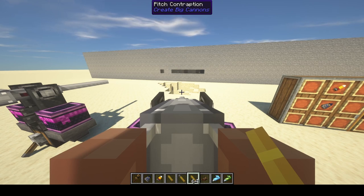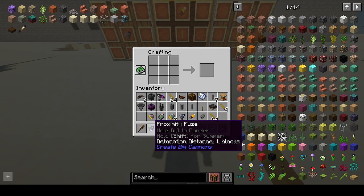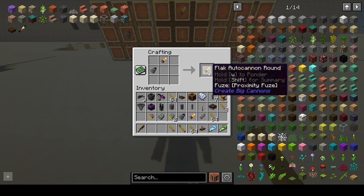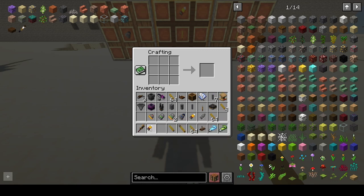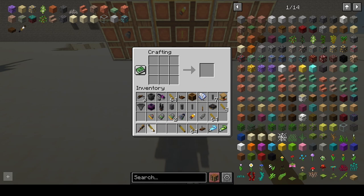First I'll show you how to craft fused rounds because you can't get them straight from the creative inventory — you actually have to craft them together. At the crafting table, you take your fuse and your round. You'll see it says flak autocannon round with proximity fuse. Then craft that with a filled autocannon cartridge and it gives you an autocannon cartridge. It just says flak autocannon round and does not mention the fuse, but trust me the fuse is there. Put it in a cannon and shoot it and you'll see there's an explosion.